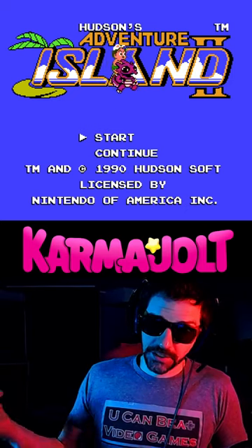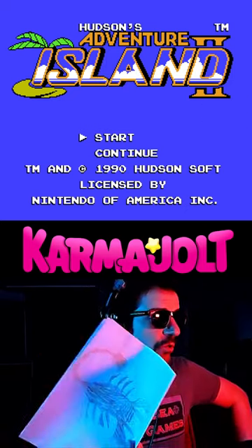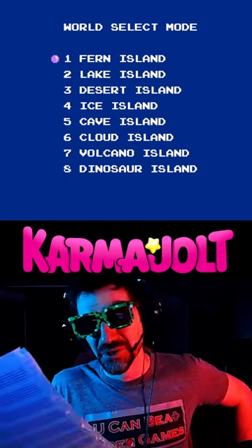On the title screen, enter the Konami code: right, left, right, left, ABAB. Who wrote this? This cryptic and sexy code — I like that — brings you to the game's world select mode, and you'll never guess what it's for.